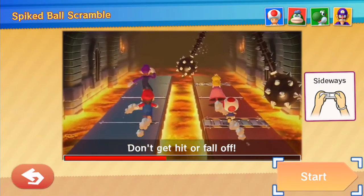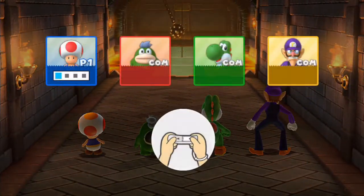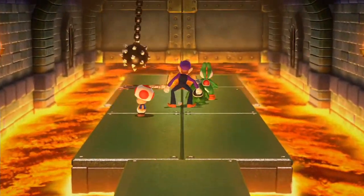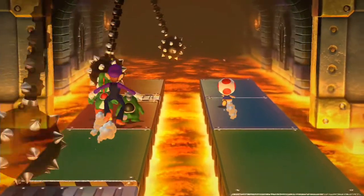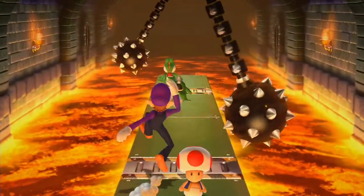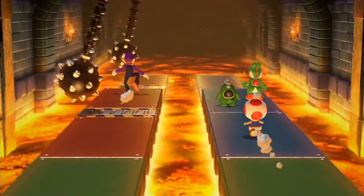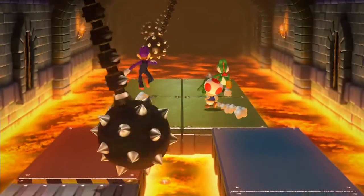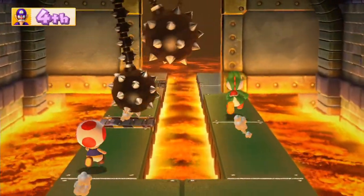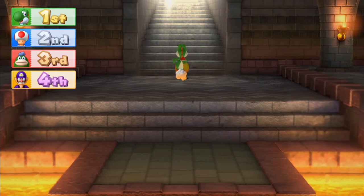Spiked Ball Scramble — don't get hit or fall off. It's another survival type of mini-game where we need to dodge a lot of Spiked Balls. Today is the 20th of June 2020, and this Let's Play will be finished this weekend in June. After this, Sonic will probably focus on Mario Kart Super Circuit. Looks like Waluigi's out, and this one gets pretty tricky. We got cornered! We'll let Yoshi win that one.